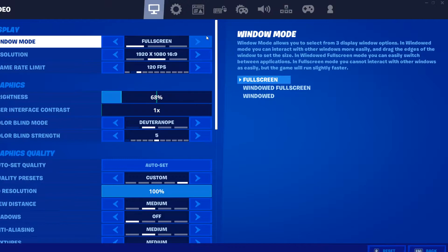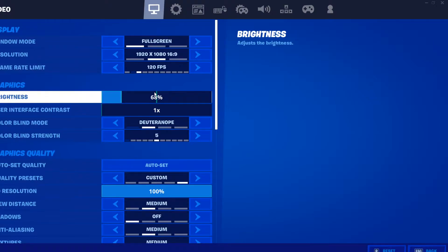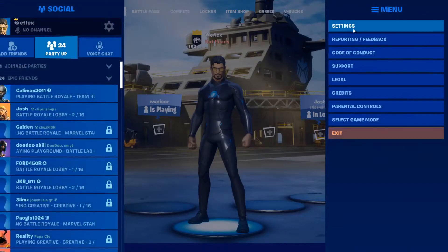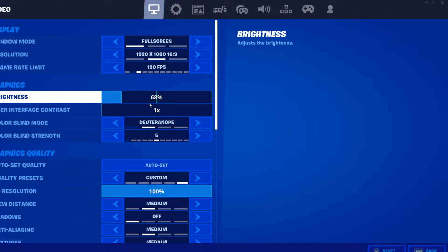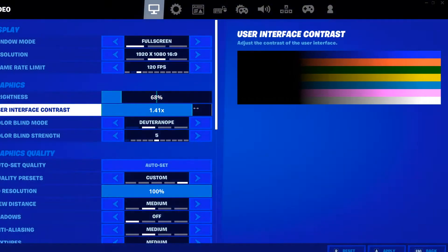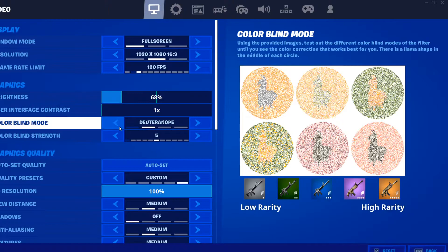Here are my video settings. This doesn't really matter — just cap it at 120 frames per second, because my monitor is 60Hz. I know I need a better one. Brightness is 68%, because with my colorblind mode, that's just what I think looks best. Sometimes I'll put it at 100, but definitely never above that. User interface contrast — I just have this at 1x, which is very minimal, which is also the default.